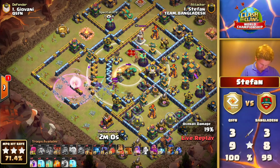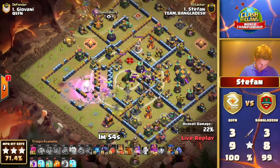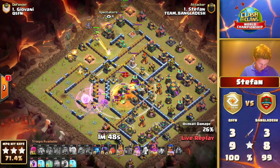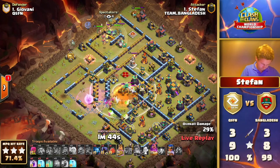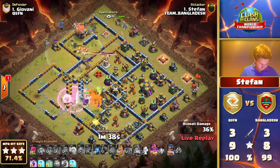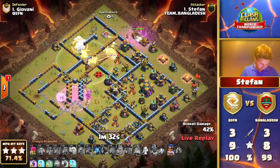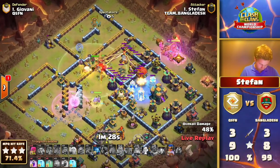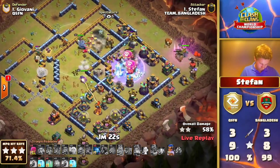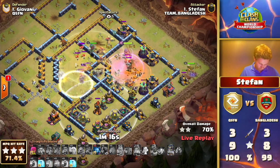Stefan is going to make the most of his opportunity in the World Championship to give Bangladesh a chance in the upper bracket. The Queen is making her way toward that Scattershot, hoping those healers are able to dodge the splash damage. CC troops are screaming out — another thorn in his side — he'll have to finish them off with Poison Spells. To keep the Queen alive he's forced to use the ability as he sends in the Dragon Riders up top. The Blimp is flying towards the Town Hall with a Freeze — the Town Hall should go down with this Rage.